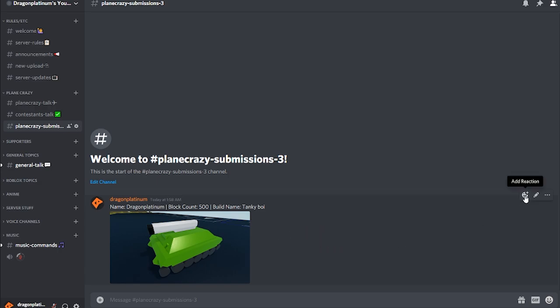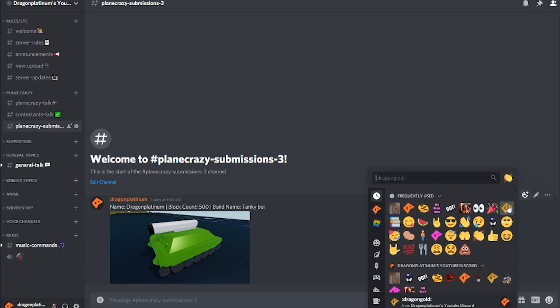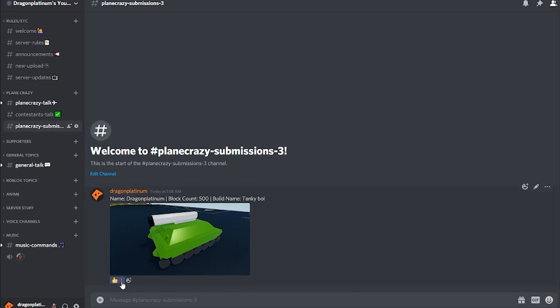You can only submit one build per person. After you have entered, you can also vote for who you want to see in the final video. This is super easy — all you have to do is react to somebody's post with a thumbs up emoji. Other emojis won't be counted.